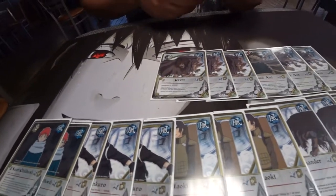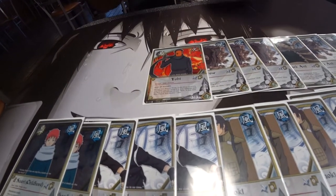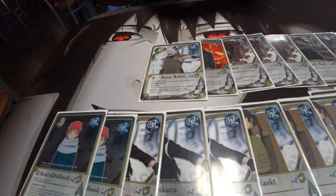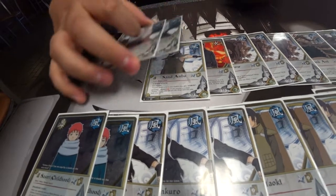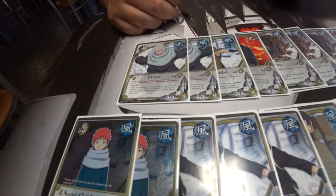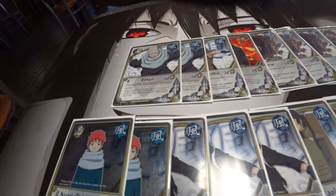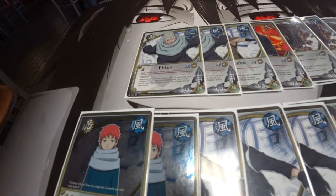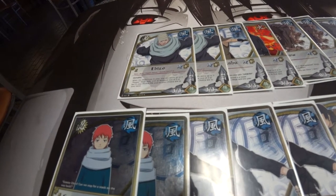Going on to three drops — no two drops in the deck. We run one Tobu, one Sandonbu — he's okay sometimes, wasn't bad ever. Two Abizo, the second most important ninja in the deck. Very good, just solid. He makes a lot of combos in the deck possible.